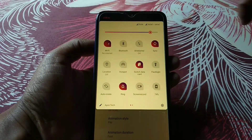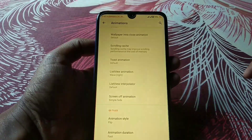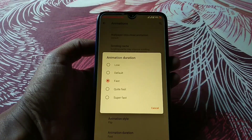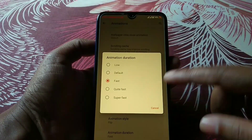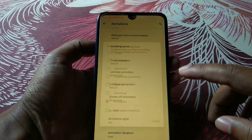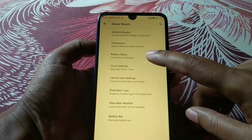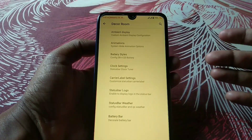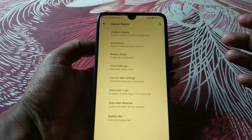You can see the animation and you can change the color as well. You can change the duration — fast, quite fast, super fast — whatever you want. The animation interpolation I'm using is Anticipate. Battery styles are also customizable with huge options. The video would be too long if I showed everything.